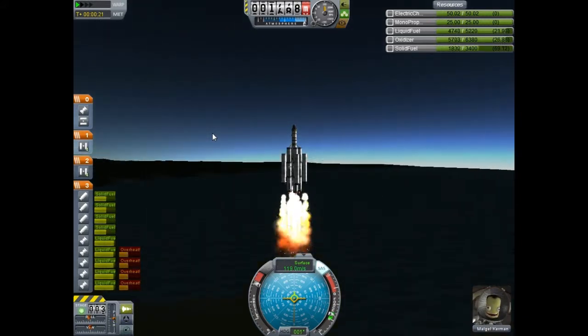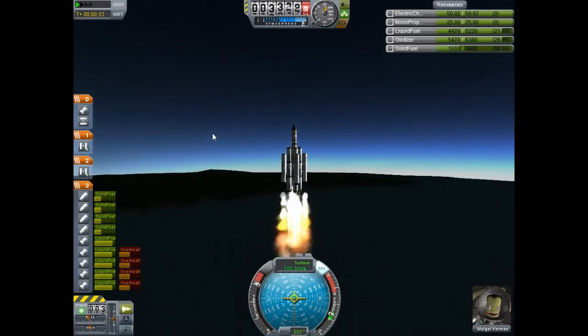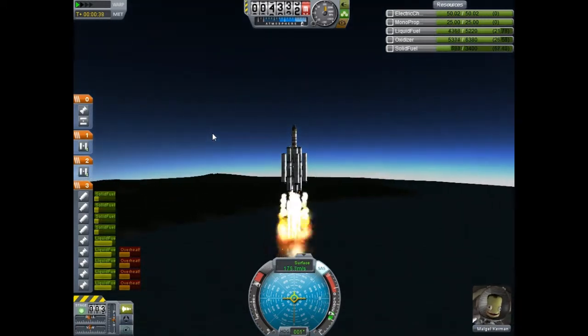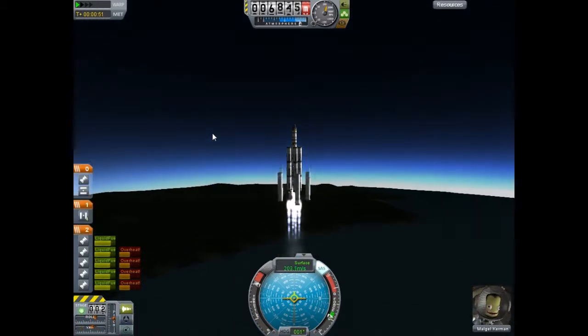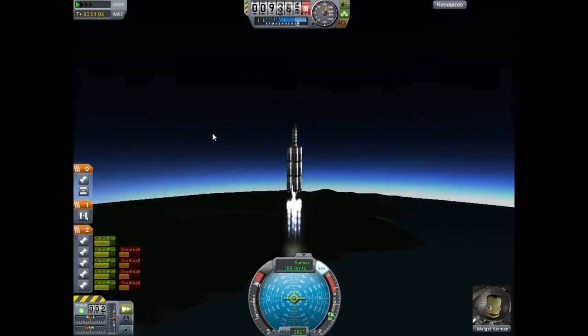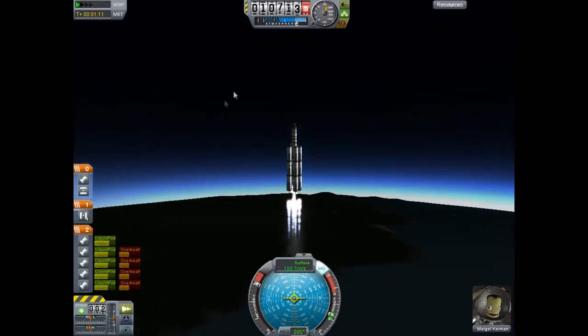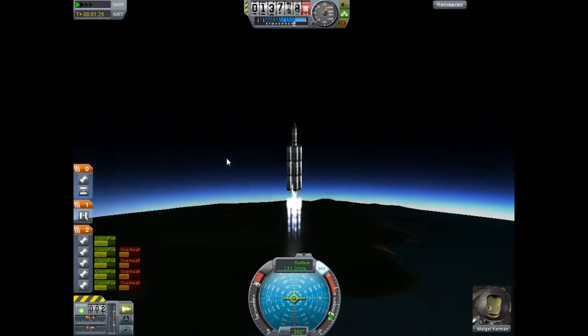I'm going to start off here setting up a small, simple ship, and I'm launching a bit ahead of the ship that is in orbit. That way, once I get up there, it will have pretty much caught up with me, so I'll start off close to it. I'm going to drop the boosters here — this is fast forward, just so you don't have to watch me go up and circularize.